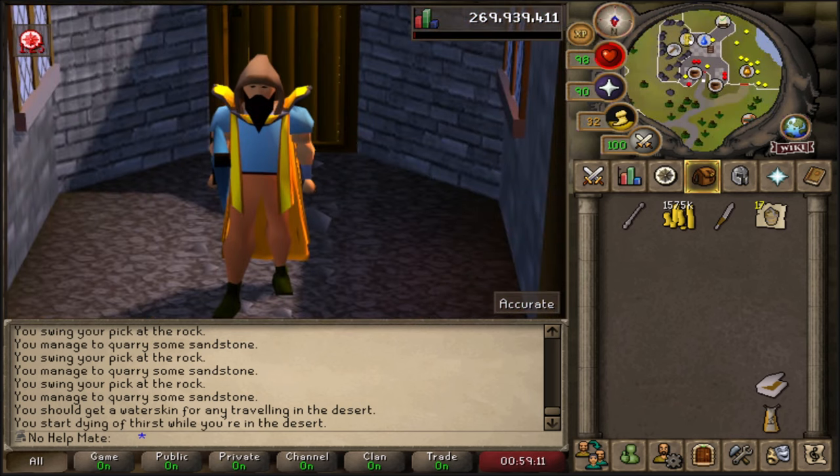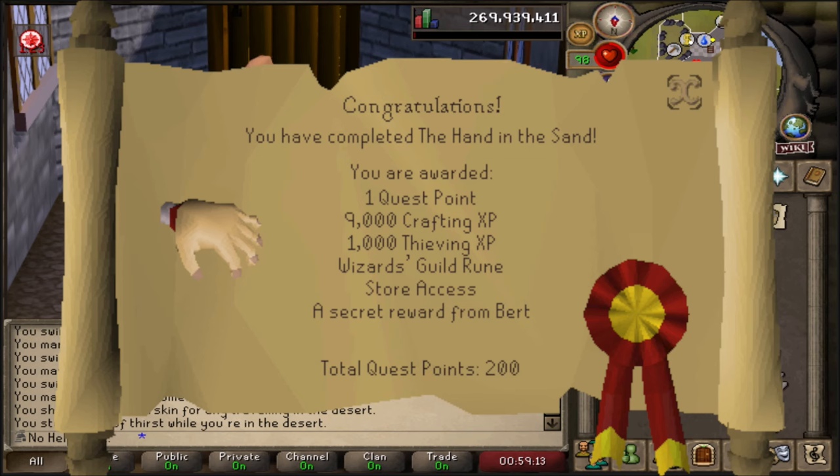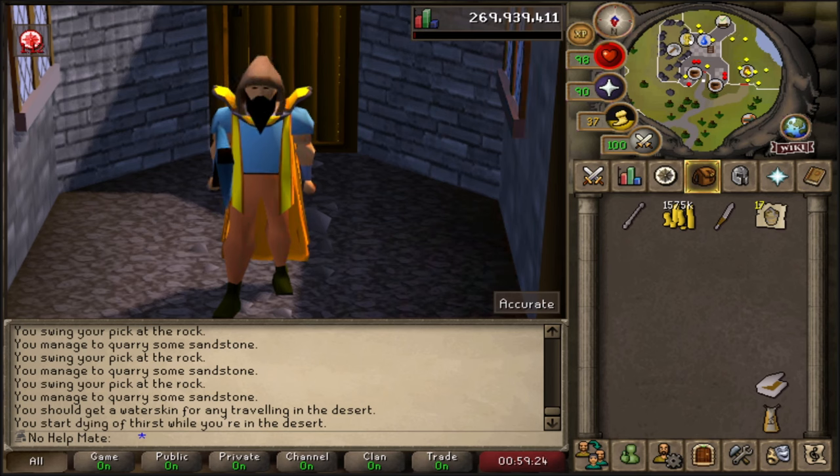One more quest I highly recommend is Hand in the Sand, because this gets you passive buckets of sand every single day. Once you complete this quest, Bert will give you 84 buckets of sand every single day. Once you have the elite Ardougne diary complete, they'll automatically be deposited into your bank. Before that you can just go up to him and claim them daily. An extra 84 every day definitely helps, especially if you didn't do any mining that day.